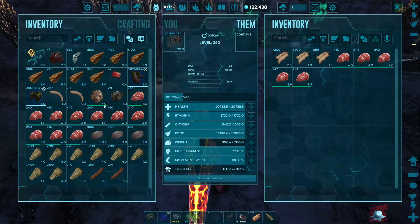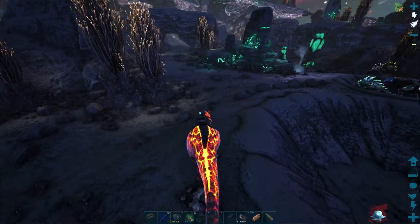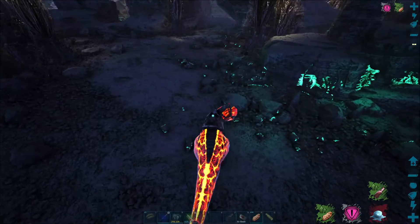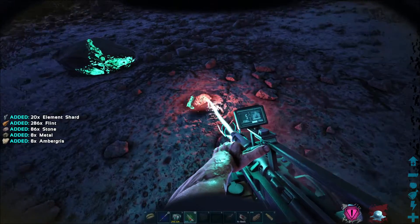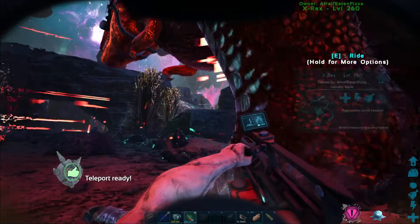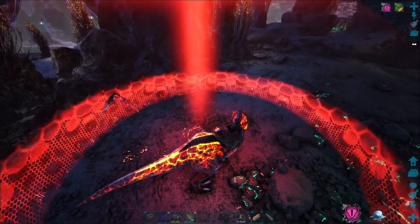There's a bunch of tech creatures I don't really want to deal with, let's get rid of this. Condensed gas, element shards — not quite enough, let's go over to these other rocks. Biome: volcanic south. Hopefully we can make it back safely. I just needed to get some ambergris.